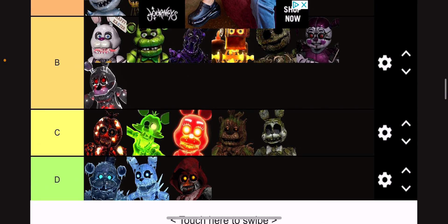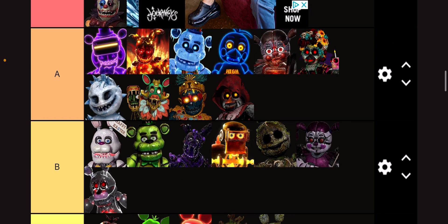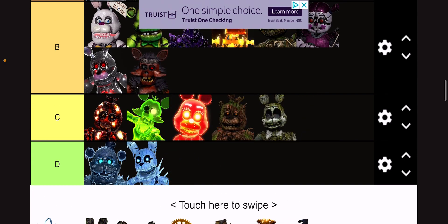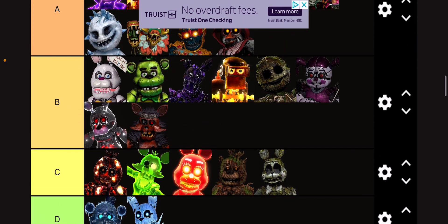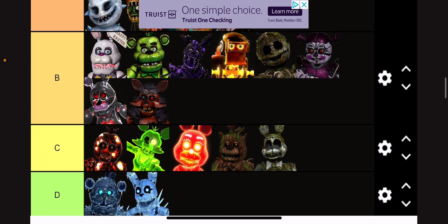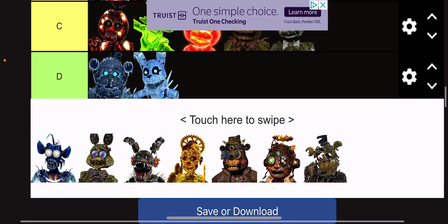Little Red Riding Chica — I'm gonna call her that — A tier, actually, because I do like the theme of this and she doesn't look half bad. And Werewolf Foxy, on the other hand — where's the grandma one? Does the grandma one go with this? I have to see the full design. But just from looking at this, it looks off. It just does not match that well.